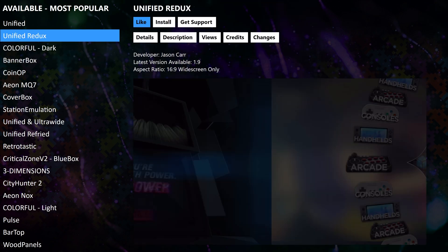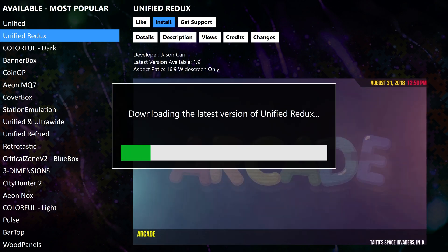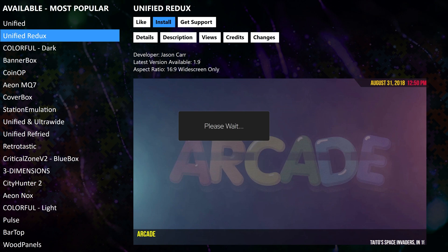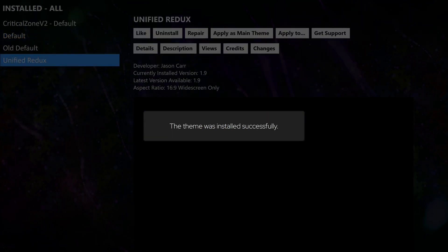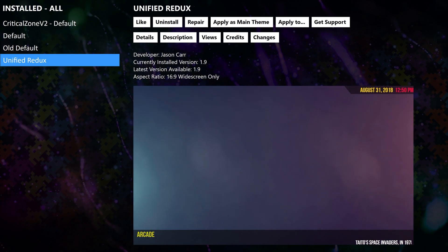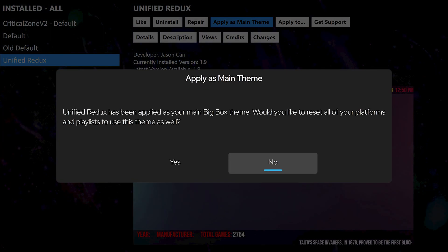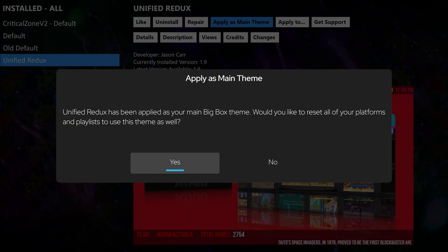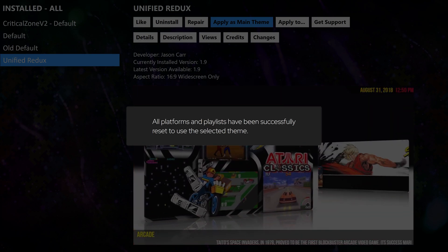Installing a theme is simple. Let's hit A to select it, head to Install, and hit A again. Big Box will now go out and download the latest version of the theme. Once the theme is installed, let's head over to Apply As Main Theme and hit A. You'll be prompted if you want to apply this as your main Big Box theme — let's hit Yes. All platforms and playlists have been successfully reset to use this theme.